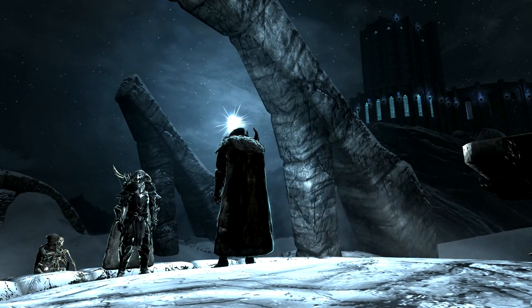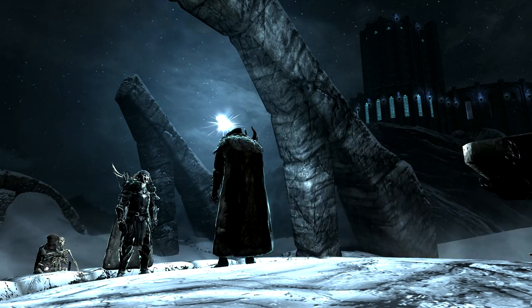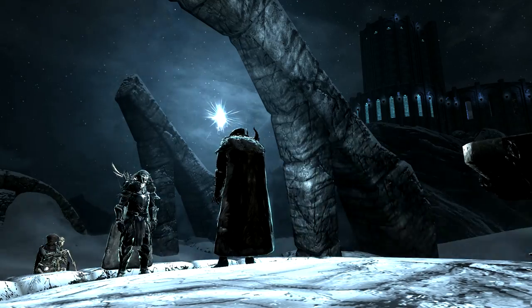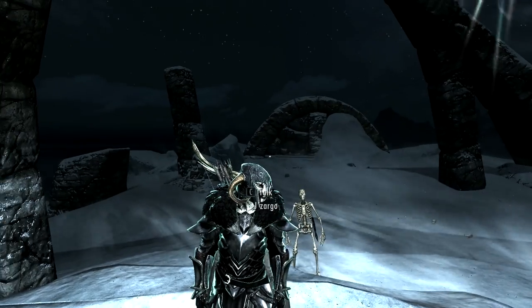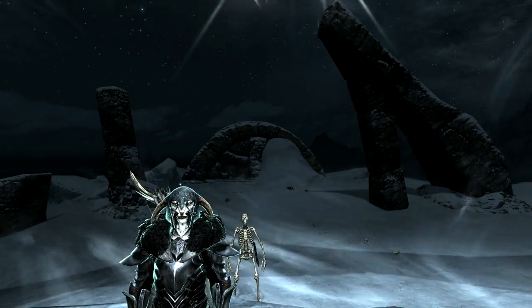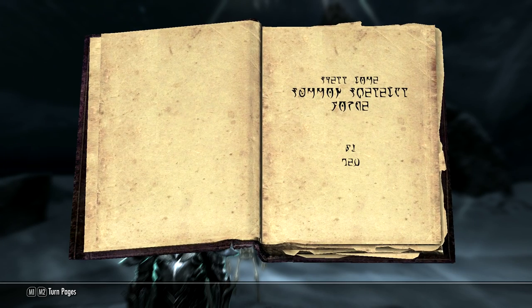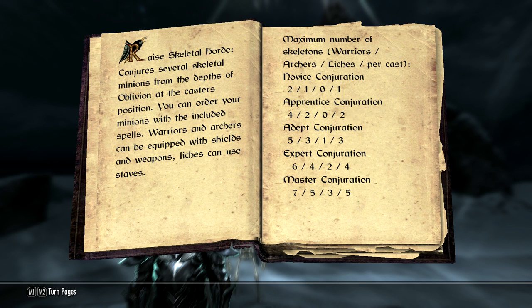And finally, something a little fun. Are you playing an evil necromancer character and you've always wanted to summon a skeletal horde like in those old Sinbad the Sailor movies? Well, this mod allows you to do exactly that. Upon Sky Temple, you kill a skeletal wizard and find a book — the Spell Tome: Skeletal Horde — which once you open it will teach you the spell. It also gives you information on how many skeletons you will be summoning when you cast it.